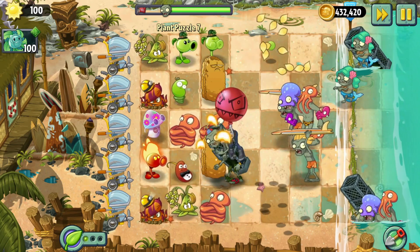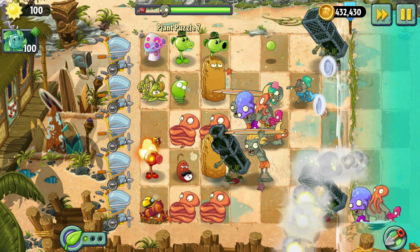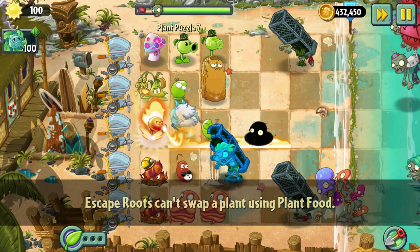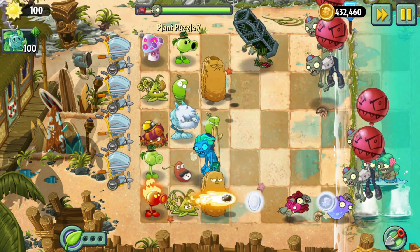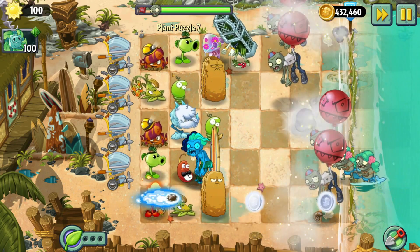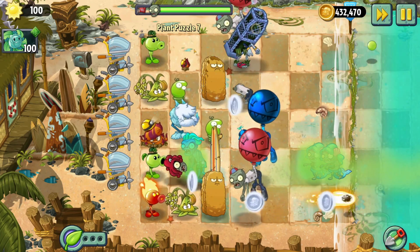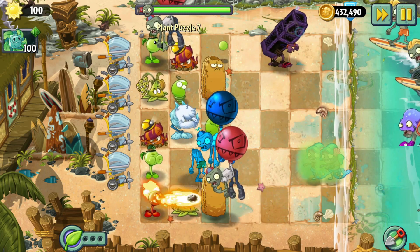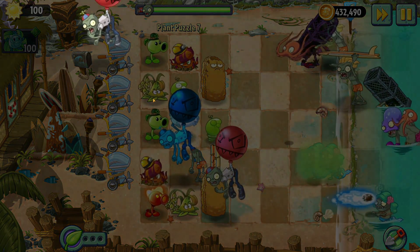I'm going to have to use the Hypno Shroom at some point. We need to clear out this row. I can't swap him — dang it. I'm going to have to use a Lawn Mower for this then. We'll get the Hypno Shroom involved here, I think. That balloon guy might go off — yeah, I can't stop that. Oh, the balloon guy can just go over the Lawn Mowers! I thought I was doing so well.